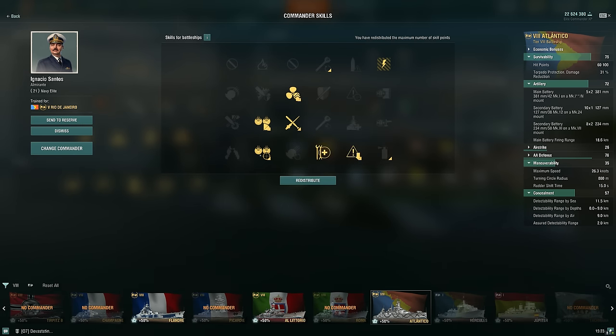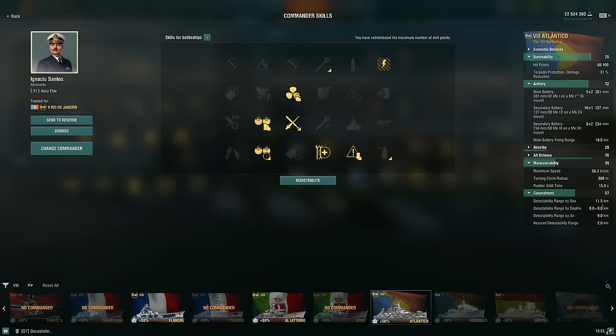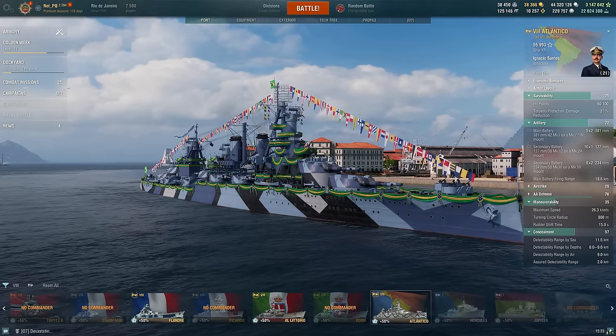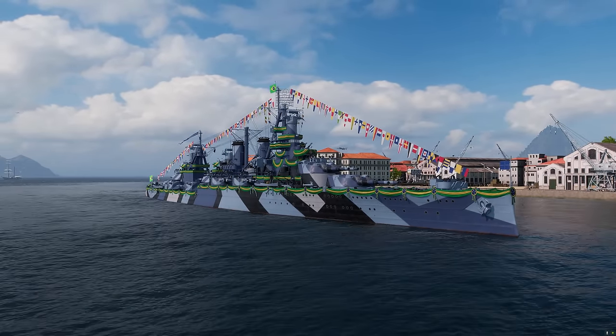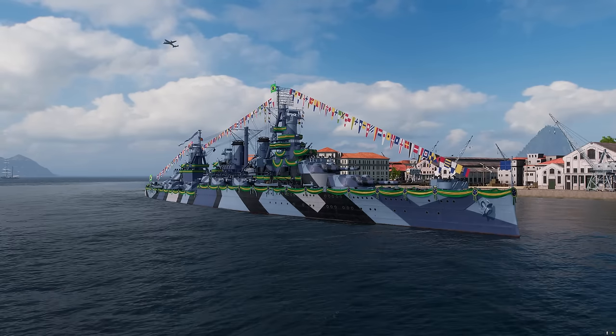As for the build, definitely going with a secondary focus — don't need IFHE here. Much like we see on some of the German battlecruisers, our secondary range almost matches our concealment: 11.3 kilometer secondaries with 11.5 kilometer detection. So that's the gimmick. I'm going to try to make use of our concealment to get within secondary range and then use these giant secondaries to deal with the enemy. It's very fun and effective in ranked, but I'm going to play in randoms just to see how things go.